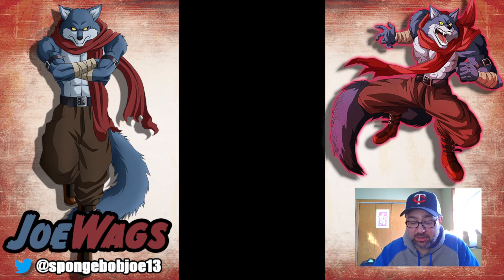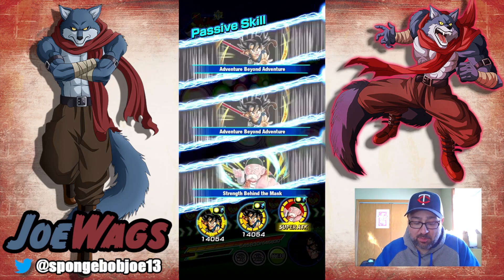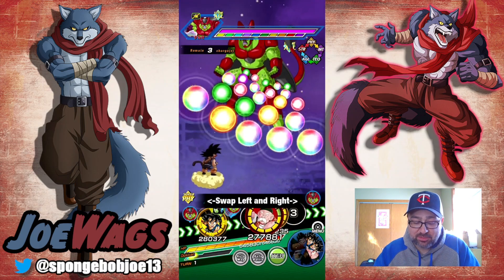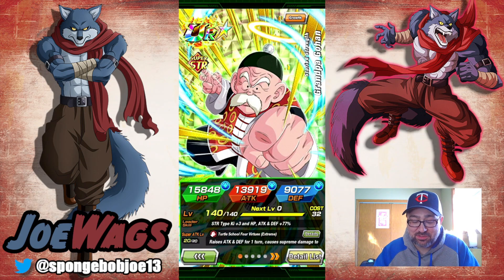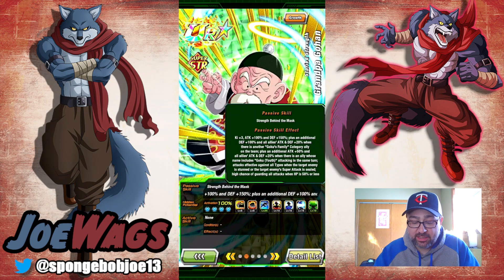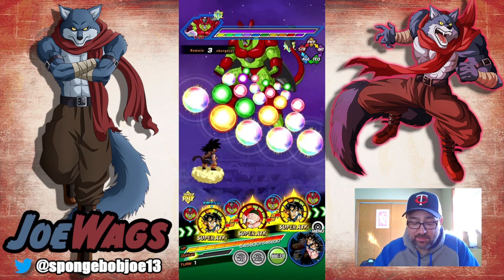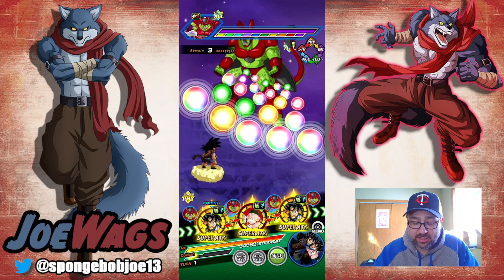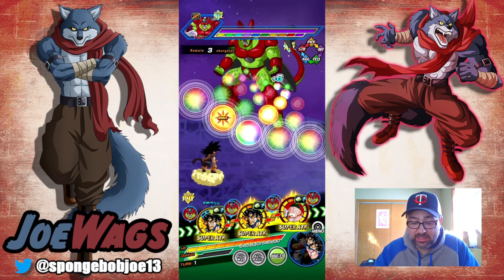I do need to turn auto-battling off — I do not want to try to auto-battle this, I don't think I'm that good. Starting off with AGL phase with Grandpa Gohan. That's not good. Are we just going to instantly die? I can't use items already. Well, I guess I could use items because it's only one phase. Grandpa Gohan can only guard if our HP is 58% or less, so I might actually have to float Grandpa Gohan here.